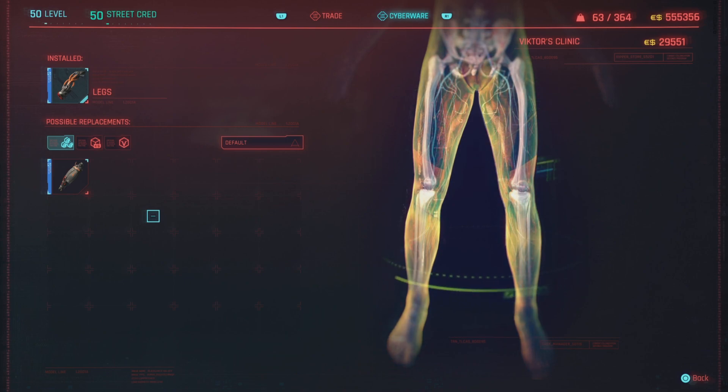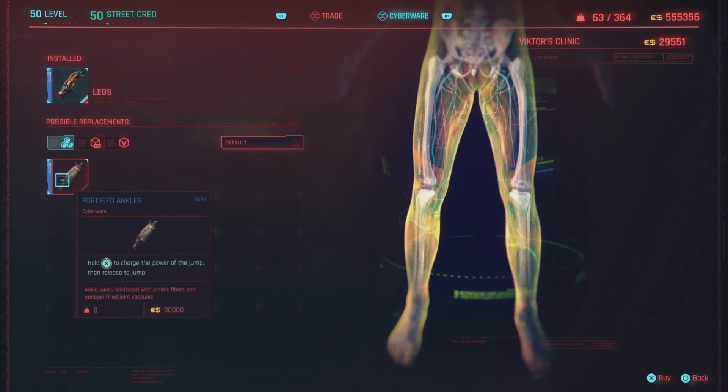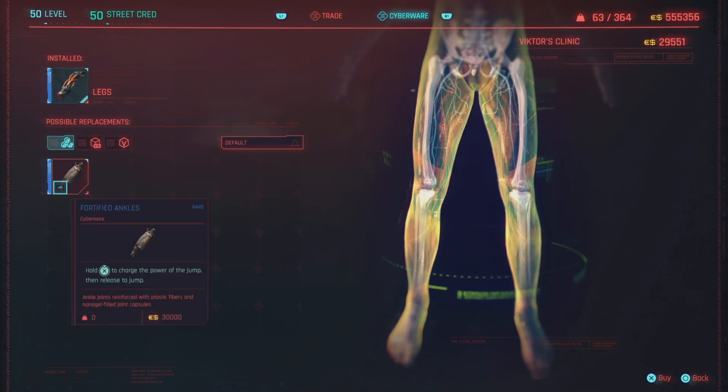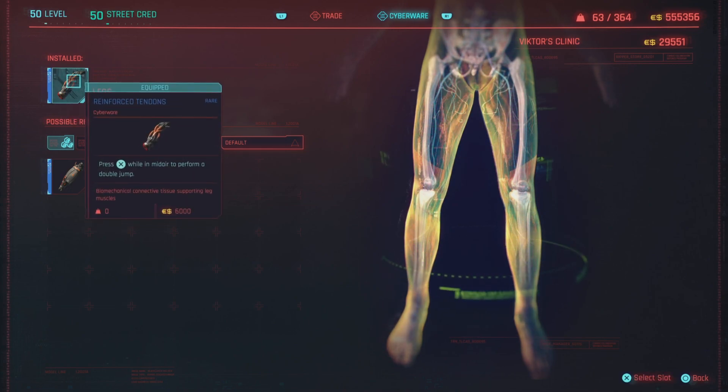In order to do this you're going to need at least 12 street cred, because 12 street cred is required for either reinforced tendons or fortified ankles. I'm not 100% sure if you can do it with fortified ankles, but you can definitely do it with reinforced tendons. They do cost 30k so you need to be able to afford them. I have a video on how to make money pretty easily early game as well.